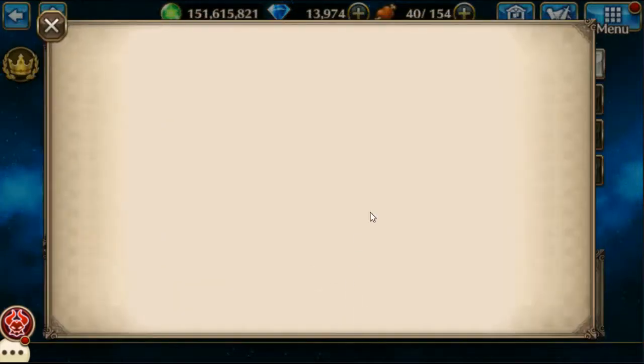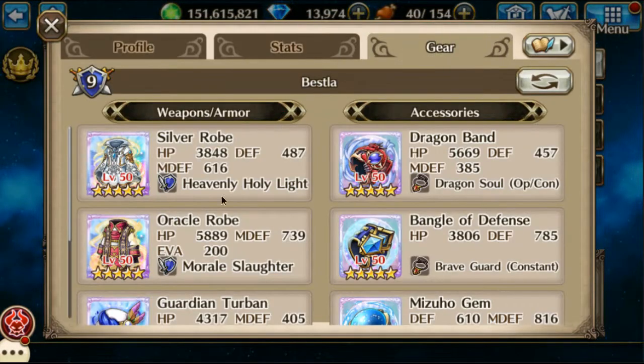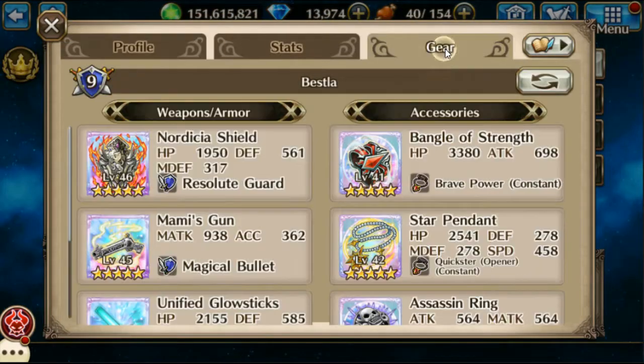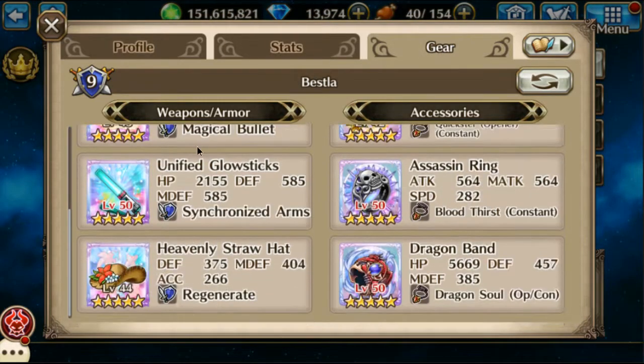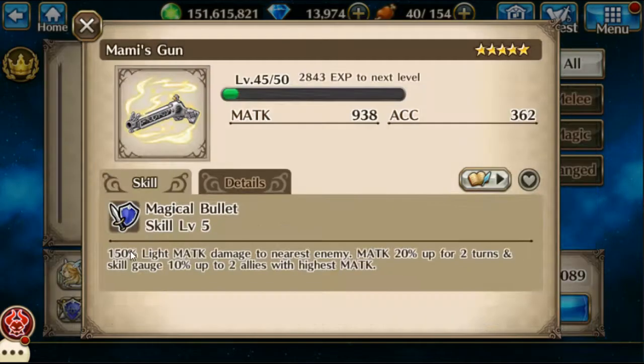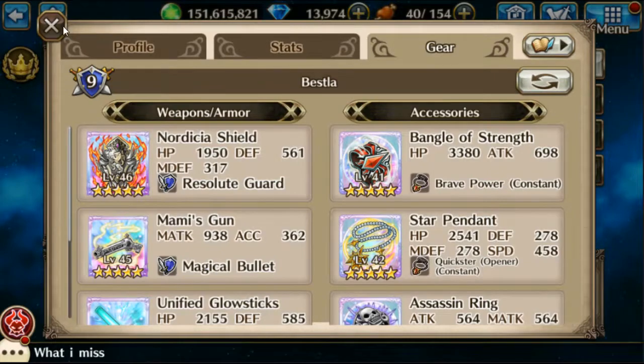You just want to jack your attack stats up on the first two. Just make sure Urge will live - that's really all she needs to do. Chun-Li for some debuffs, and the glow stick and mommy's gun because of skill gauge up on the two allies with the highest magic attack.